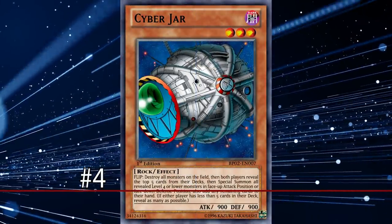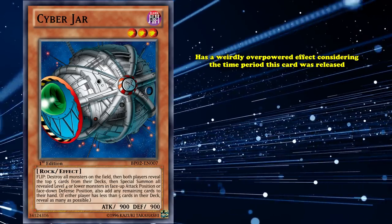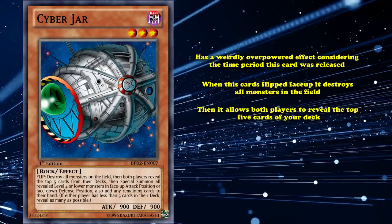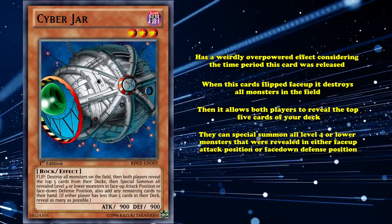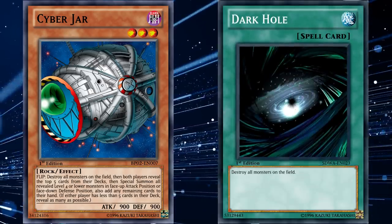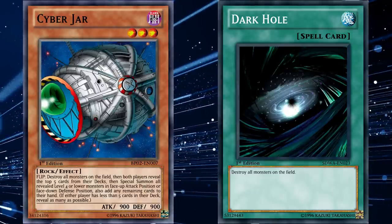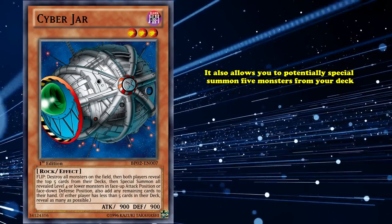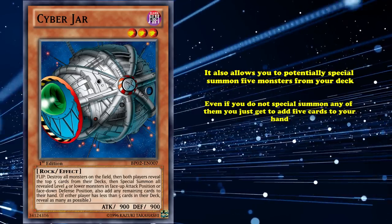At number 4 we have Cyber Jar. This is an old flip monster from the early days of the game, which has a very weirdly overpowered effect for the time period it was released. When this card is flipped face up, it destroys all monsters on the field, then allows both players to reveal the top 5 cards of their deck, where you then special summon all level 4 or lower monsters revealed, in either face up attack position or face down defense position, and add the other revealed cards to those players' hands. The fact that this card destroys all monsters on the field on its flip is pretty strong on its own, and it can also potentially summon 5 monsters from your deck, or just add 5 cards to your hand, which is generically super powerful.